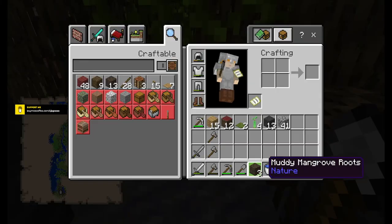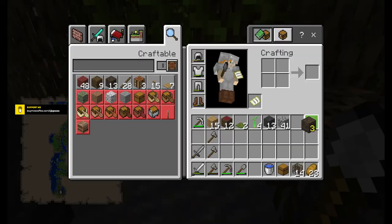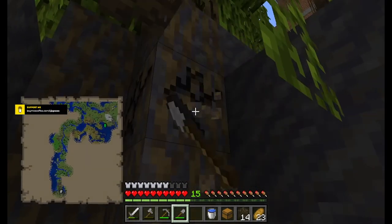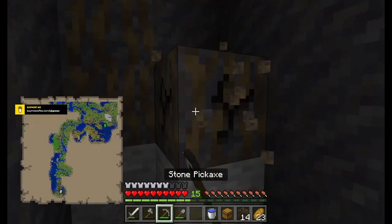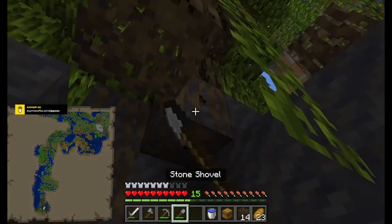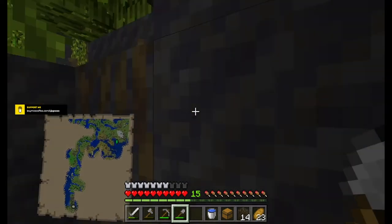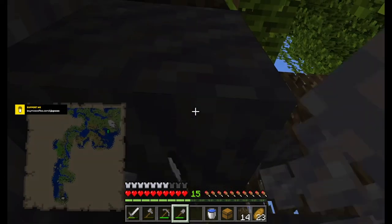Muddy mangrove roots — that's different. So we need a lot of this. Do we use the pickaxe? It doesn't really make any difference. I think I'd rather just have the mud. Let's see if I can get a stack of this.